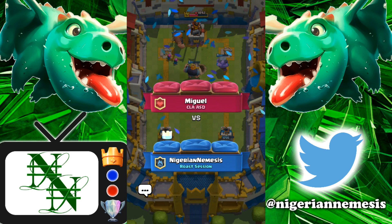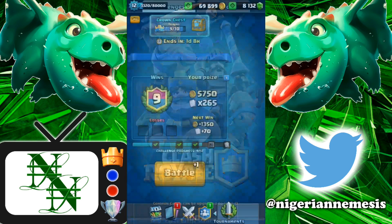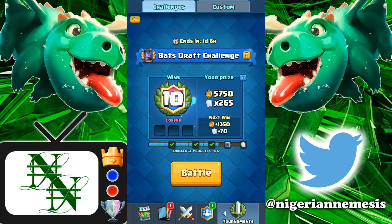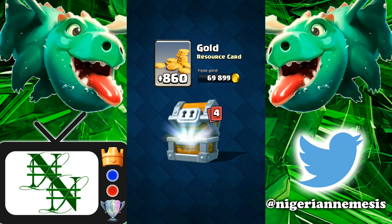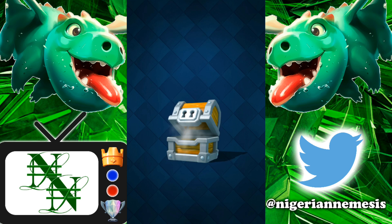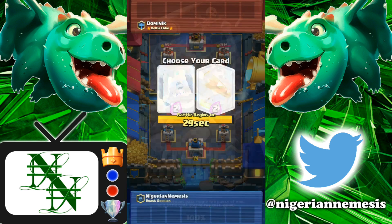If we can get to 12-0, that'd be awesome. We can get so many Bats from chests — we already have them unlocked. As you can see, we are at 10 wins, so we will be getting the Giant chest. Let's see what this Giant chest has to offer: Arena 11 Giant chest — 860 Gold, 10 Wizards, 89 Minions, 140 Bats — that's what I'm talking about — and 48 Heals. That's awesome. So let's go ahead and keep right into this.